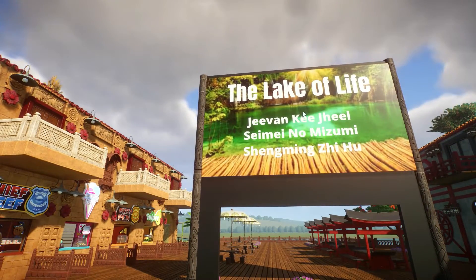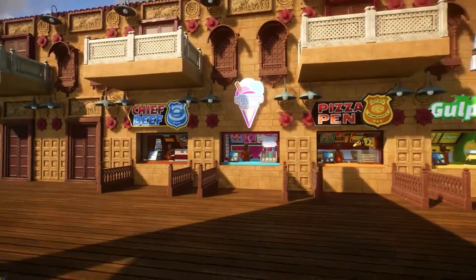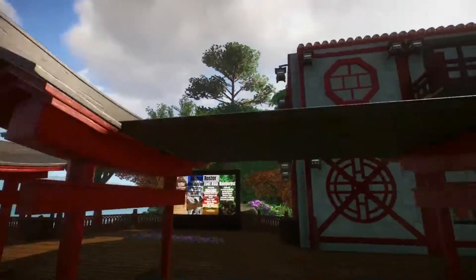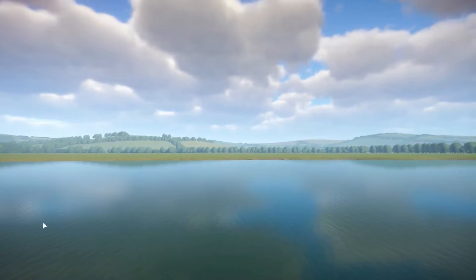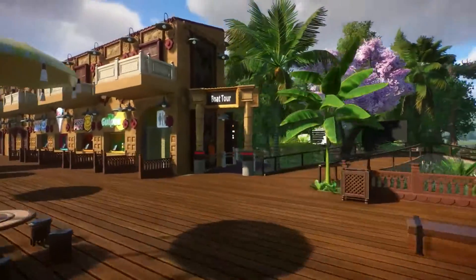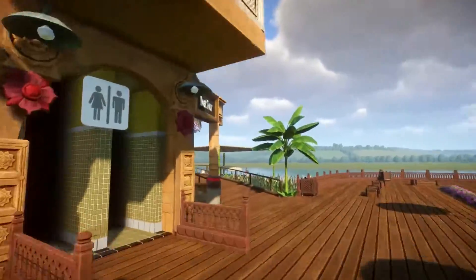And then you've got a couple of other things — just as we did this: Hindi, Japanese, and Chinese. So yeah, we've got some tables here, and some food shops. I'm really happy how this turned out. And then there's the lake — I'm just imagining the view when all that is filled in. It's going to be awesome. I have a boat tour over there. As you can see, all of this stuff is custom billboards — some of this took a while to make.